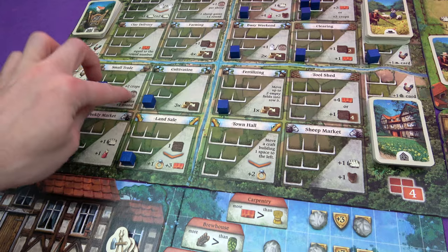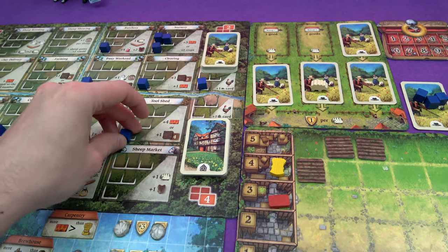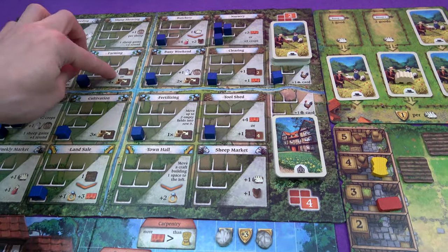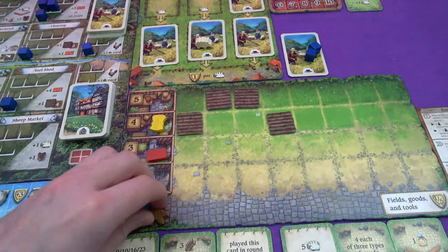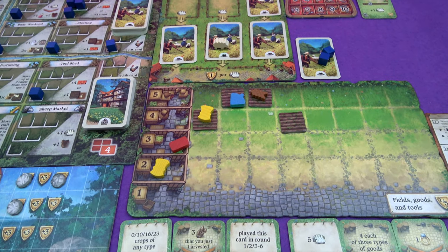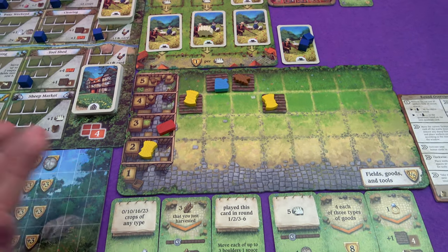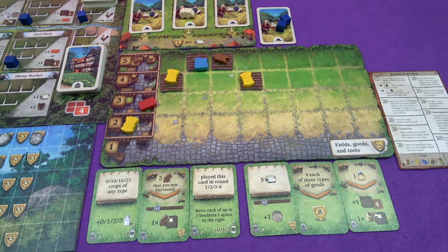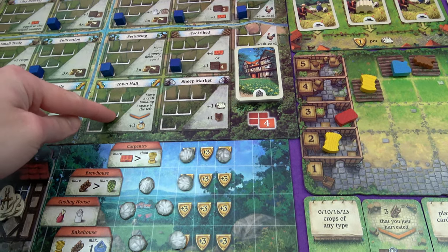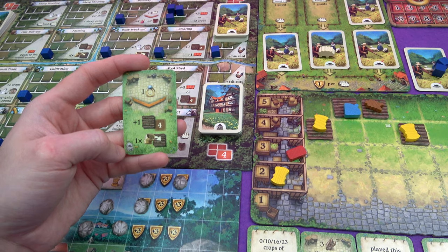I'm going to go for small trade — that gives me two crops. I'm going to go for the flax and the rye that I spent all of last round. Then I'm going to come to the tool shed and grab that level four field. Then I'm going to do some farming — I could have a level five field or sow four things, but I'm going to sow. I'm going to do rye and flax the most, and then spend a wheat — it's not wheat, it's barley. Maybe I try and build up to 10, 16 or 23 barley. I also want to try and get some sheep. I could move a craft building to the left and get some jewelry, which would let me get another field and plant something straight in it.